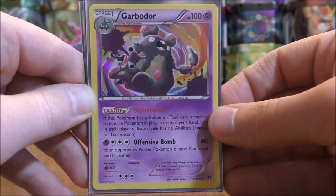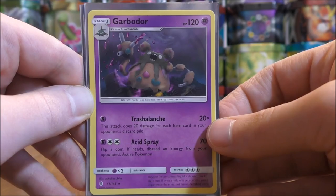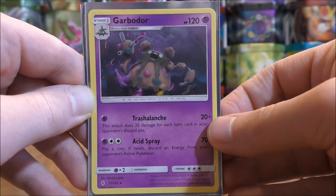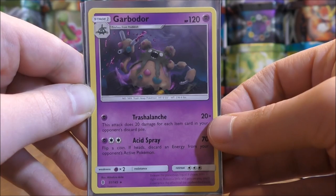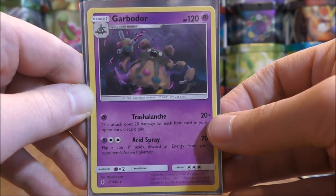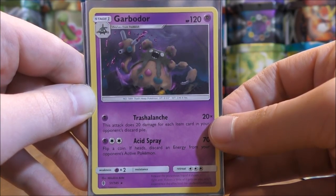I use just one Trash Avalanche Garbodor from the Guardians Rising set. Its Trash Avalanche move, for one Psychic Energy card, does 20 damage times the number of item cards in your opponent's discard pile. Ideally you keep both Garbodors on your bench, and at the end of the game, when your opponent has plenty of item cards in their discard pile, you do major damage — most times 200 or more. Attach a Choice Band and you can knock out almost any Pokemon in one turn. With the Garbotoxin Garbodor, you want to use Tapu Lele GX's ability one turn before you attach an item to Garbodor, so you can get N or Professor Sycamore into your hand before you turn off all abilities.